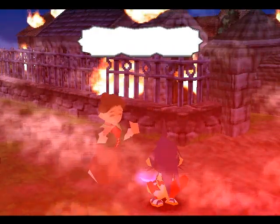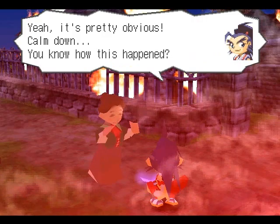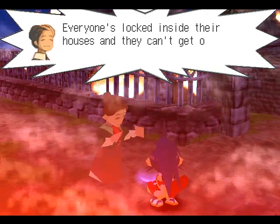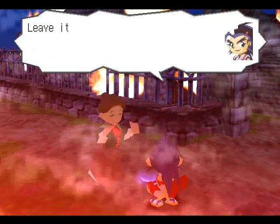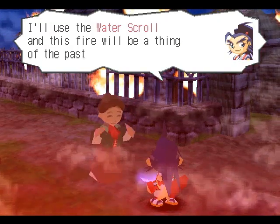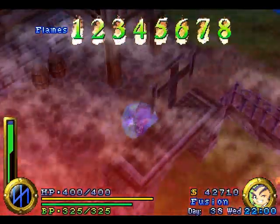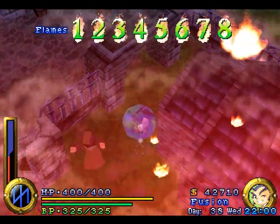Oh, really? I did not notice. Yeah, it's pretty obvious. Calm down. You know how this happened? I don't know. You must put out the flames — everyone's locked inside their houses and they can't get out. Oh, my gracious, please you must hurry. Leave it to me, lady. I'll use the water scroll and this fire will be a thing of the past. So basically, now we have to put out fires, and it tells you how many flames there are left to put out.